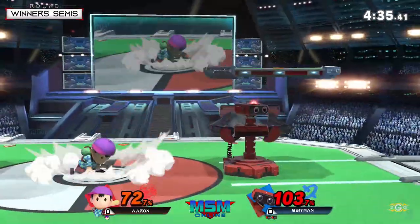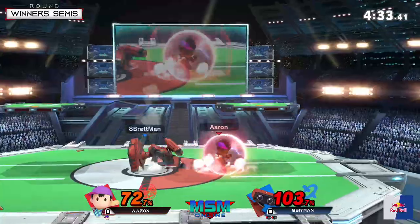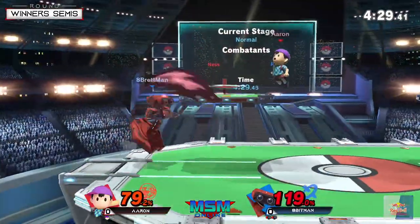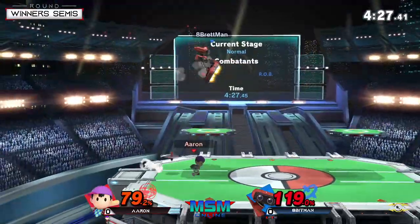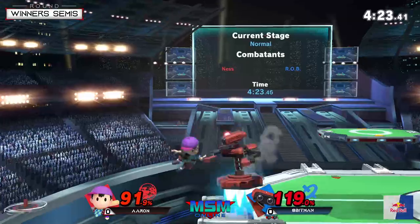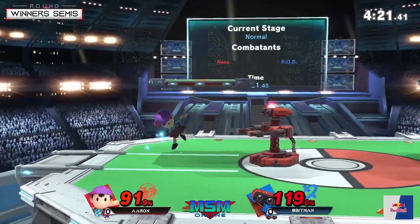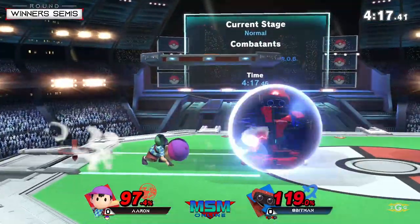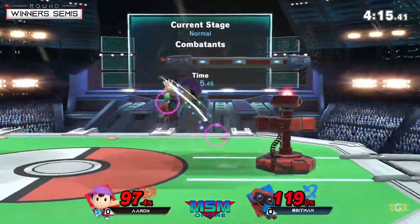Nice max range back air but didn't get a shield poke or any follow-up. Apeman keeping up the pressure. Nice forward throw — he's not even going for the down throw here, just throws him off stage. Aaron going to mash out.